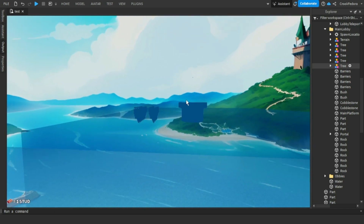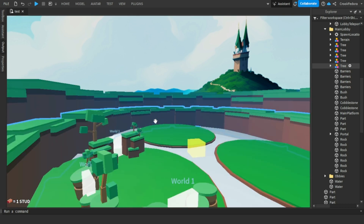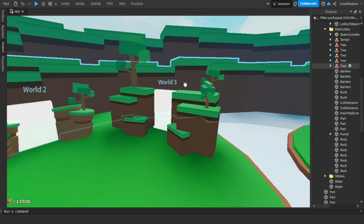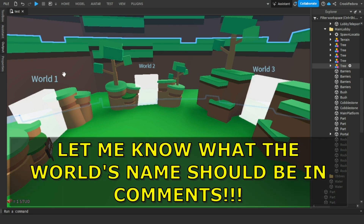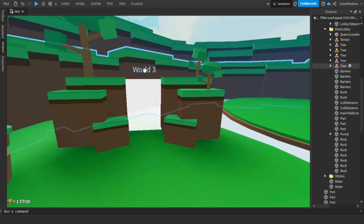Something I did this morning: you might think this is the normal lobby, but if you go closer you'll see I added tags for World 1, World 2, and World 3. Let me know in the comments what the names should be - I don't want them to just be called World 1, 2, and 3 because that would be boring.